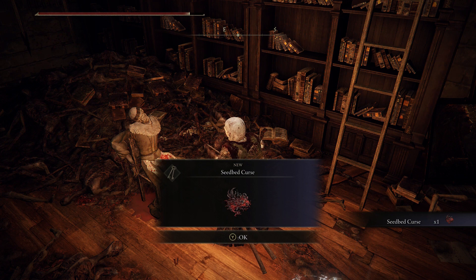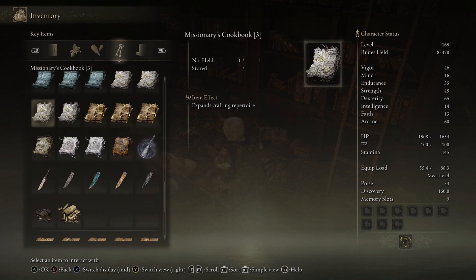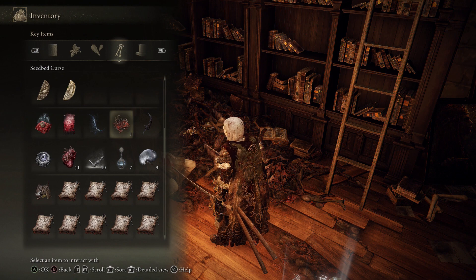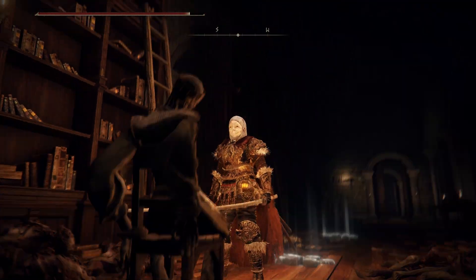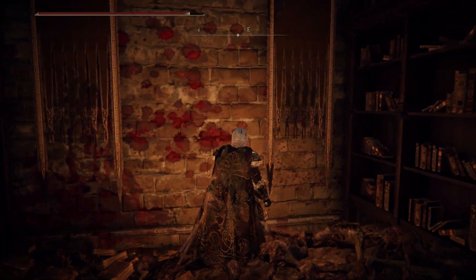The Seedbed Curse — weird, where did that come from? I think that's a key item. There we go — curse grown on a corpse, killed and defiled by the Dung Eater. A tender pox afflicted with Omen Horns. The Dung Eater cultivates the Seedbed Curse on corpses — by doing so he prevents dead souls returning to the Erdtree, leaving them forever cursed. One of the most loathsome things found in all the Lands Between. I killed him in my other run, so I have to keep him alive on this run until it's time to kill him.